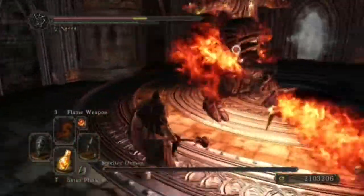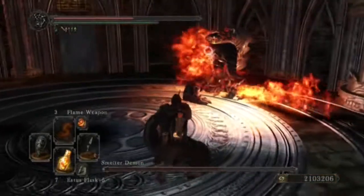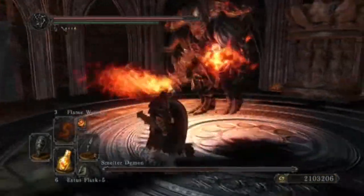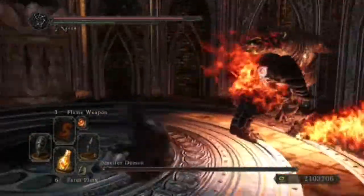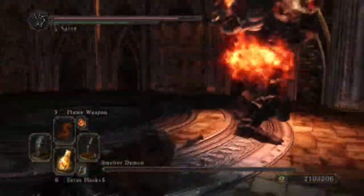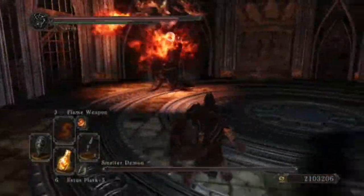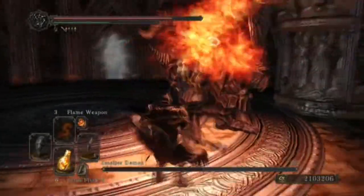The first move is his stab attack. It's not very difficult to dodge — just when you see he's about to use it, roll to the left of him and you should dodge it every time. Be aware of rolling towards him when he does that, because you might take damage when you're close to him. Rolling to the left always works for me.